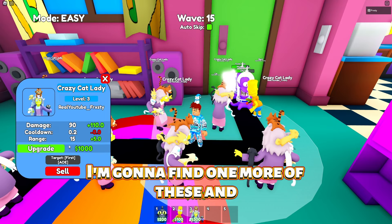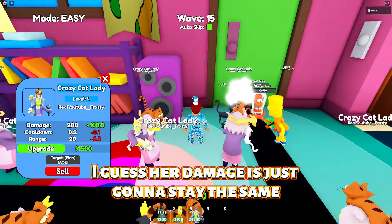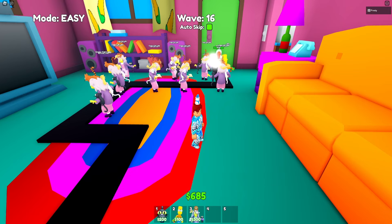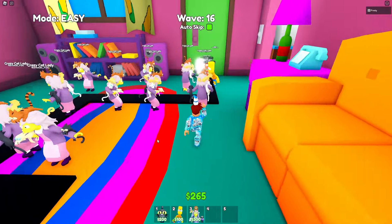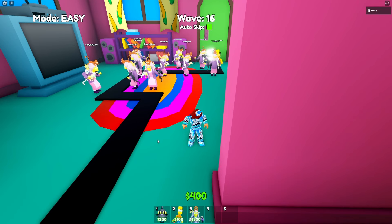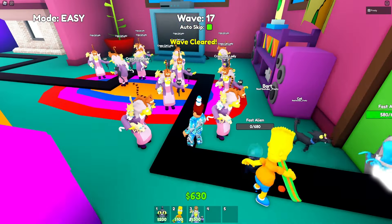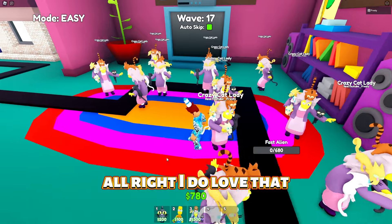We're gonna put down one more and upgrade our Crazy Cat Lady. She's at 0.2 cooldown, 200 damage, range of 20. Her damage and range stay the same at max. I'm gonna put down as many as it lets me because with all of these they are not getting past me. We've got ten down — that might be the limit. Wait, I can put more? Oh my god — this is crazy! That has to be more than 20 placements. The Clown was a Mythic with about 20 placements, and this is an Epic.